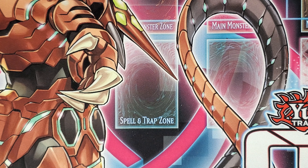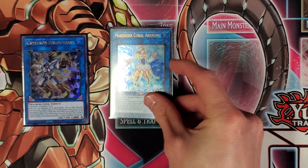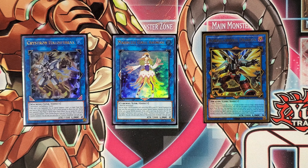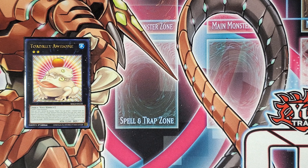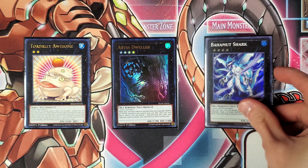Moving on to the extra deck, there are no major changes to the Link Monster lineup. I'm still playing the 1 Crystron Halky Fibrax, the 1 Morincest Coral Anemone, and the 1 Borelsword Dragon. As for the Xyz lineup, I'm still playing the 1 Totally Awesome, 1 Abyss Dweller, and 1 Bahamut Shark.